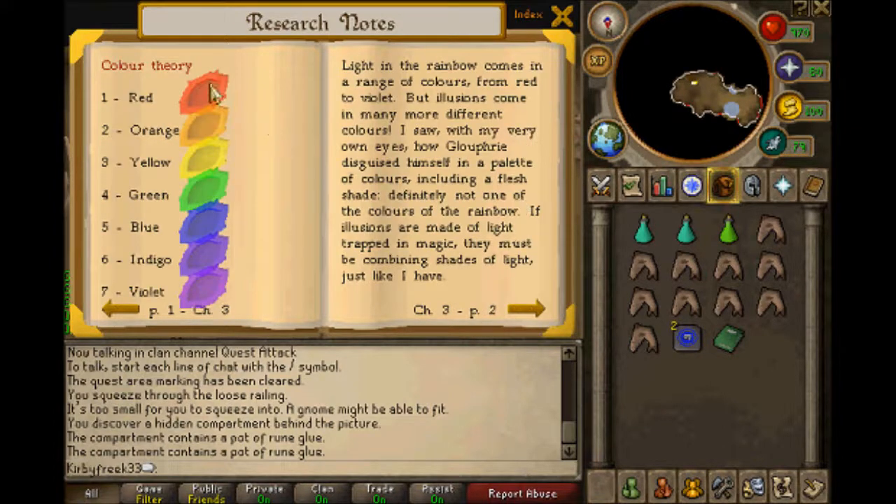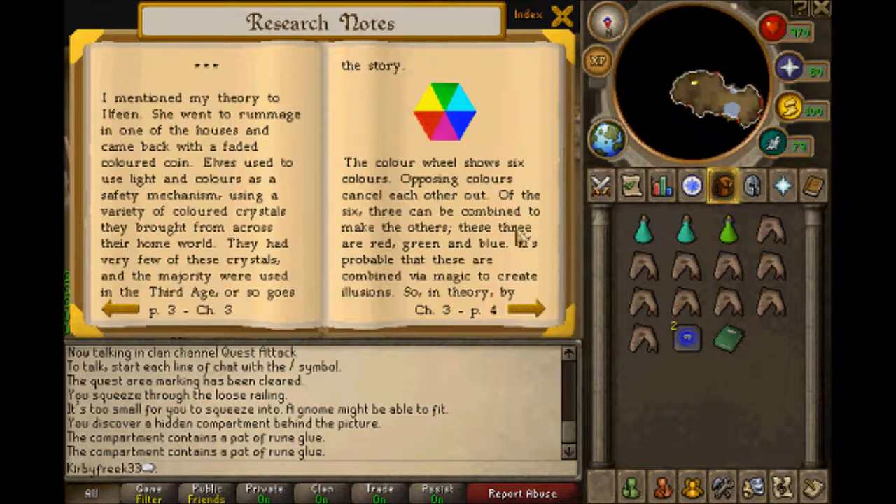Chapter 3, page 2. One is red, two is orange, three is yellow, four is green, including violet. Light in the rainbow comes in a range of colors, from red to violet. But illusions come in many more different colors. I saw with my very own eyes how Gloofy managed to disguise himself in a palette of colors, including a fresh shade — definitely not one of the colors of the rainbow. If illusions are made of light trapped in magic, they must be combining the shades of light, just like I have. I mentioned the theory to Illufine.